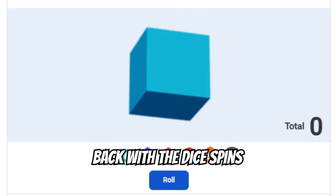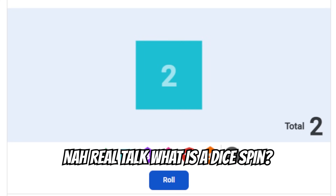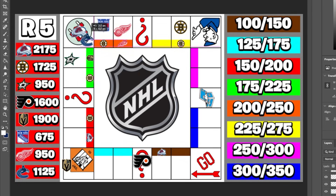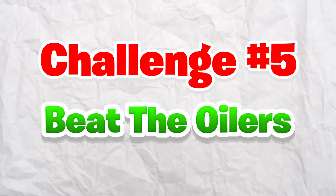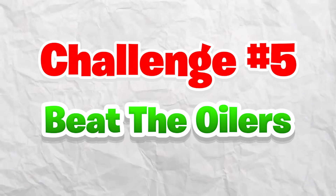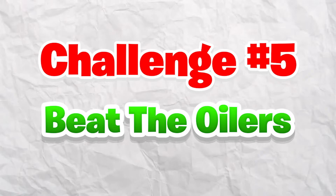Detroit rolls one space and claims their first property, dropping to $950 — but picking up property is definitely worth it. Vancouver rolls two and doesn't owe anyone money — the first round where that's happened. The next challenge: beat the Edmonton Oilers. It shouldn't be that difficult since they're second-to-last in the league, though they do have McDavid and Draisaitl.